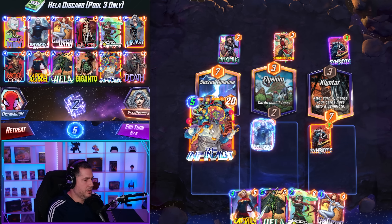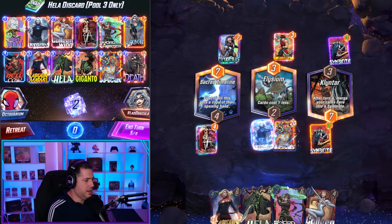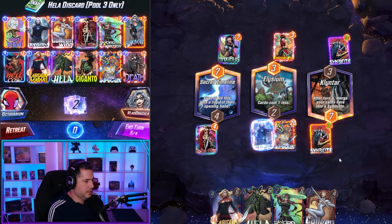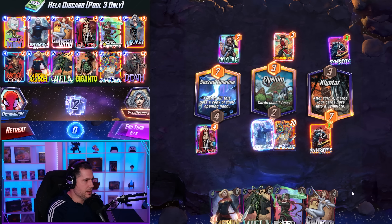If I play Infant on mid, I could Swordmaster, Culling Wing. He won't realize this is Infant and we basically guarantee the win mid.